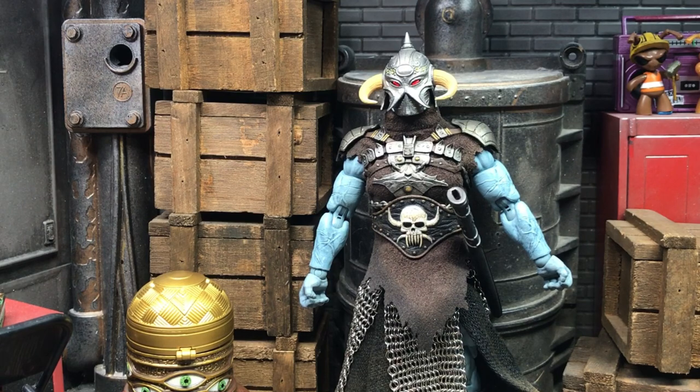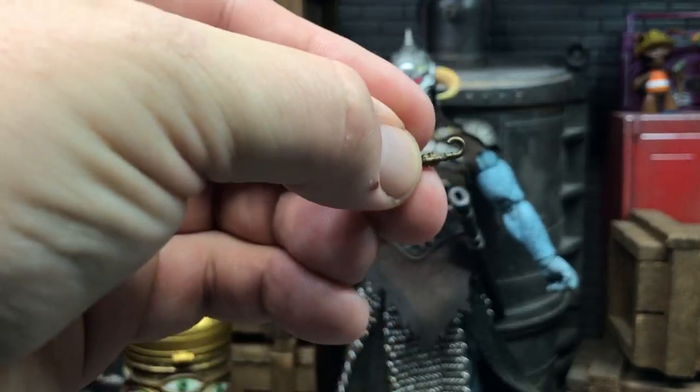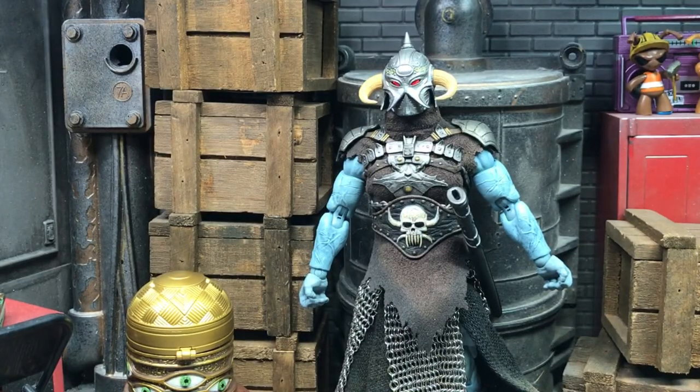He has an optional teeth necklace piece that goes around his neck like necklaces do. There are also little attachment hooks similar to the ones that came with Conan — these are for the sheaths. I'm not a huge fan of them; they work okay. I just ran the chain through the belt instead, and that's much more secure.